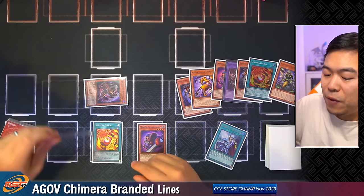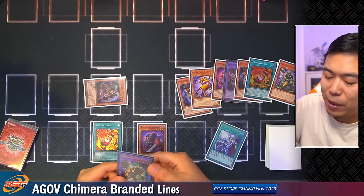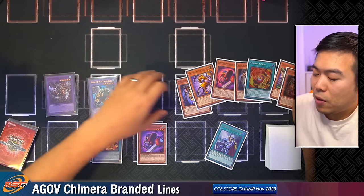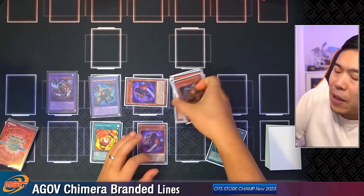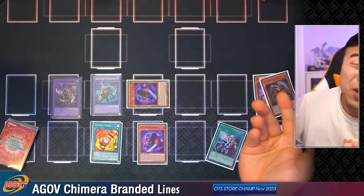But if you choose to fuse away the non-fusion Burfament instead, you'd have this on the field — that hits the grave and you get your Mirror Sword Knight back — and this is your end board instead. Both end boards are very similar; it's just that you get to do more stuff during your opponent's turn.